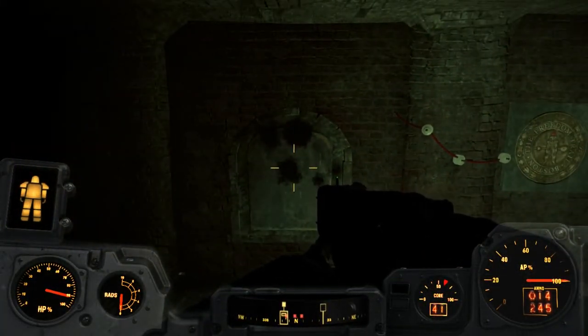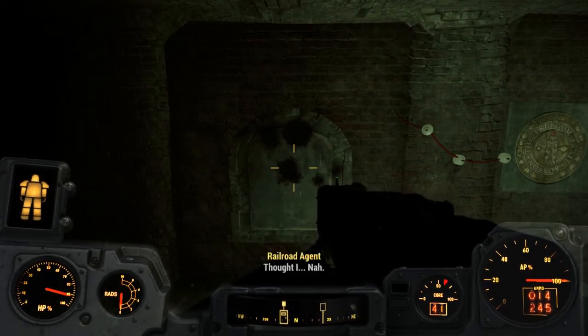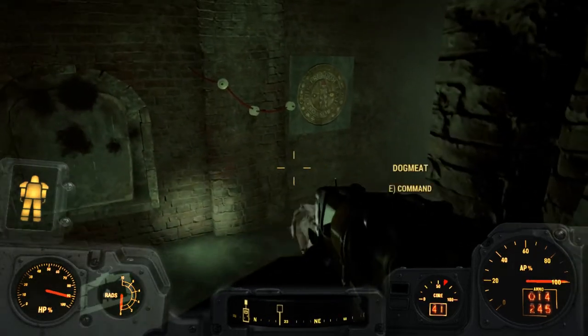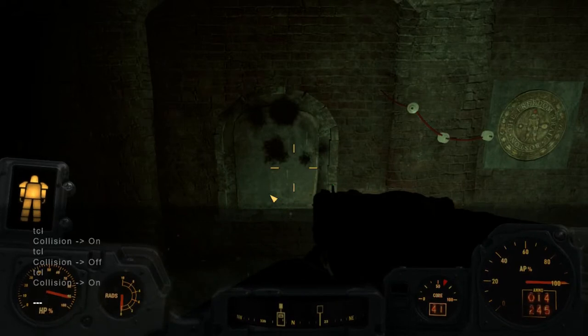I tried going in the back escape route into their HQ but the door is barricaded up as well. So this is the only real way to get in until the glitch is patched — this little cheat will actually get you through and let you finish your mission.